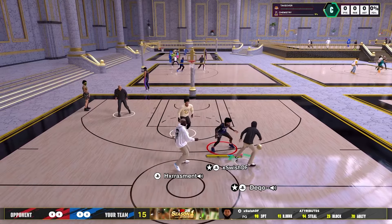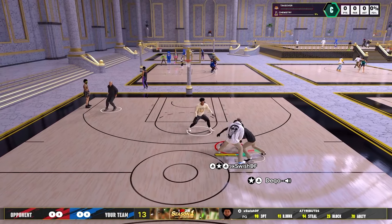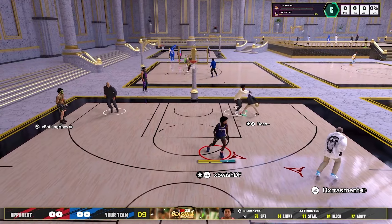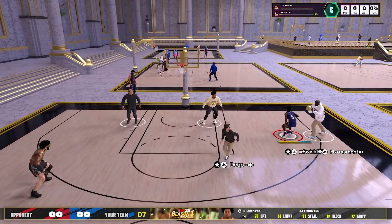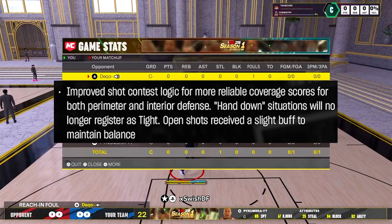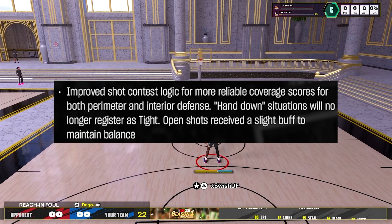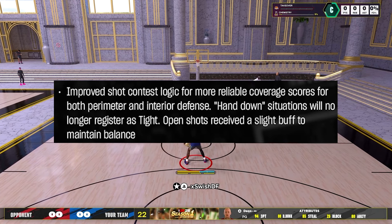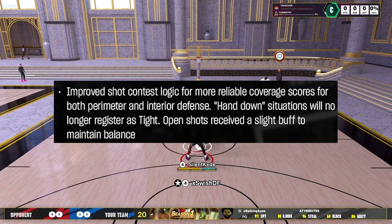Let's get straight into the video. We're going to kick things off by talking about a buff to the shooting system. Now it's not like a significant buff, but it is definitely going to help some people shoot better. The patch notes say: improve shot contest logic for more reliable coverage scores for both perimeter and interior defense. Hand down situations will no longer register as tight. Open shots received a slight buff to maintain balance.